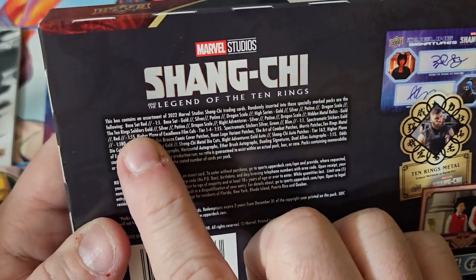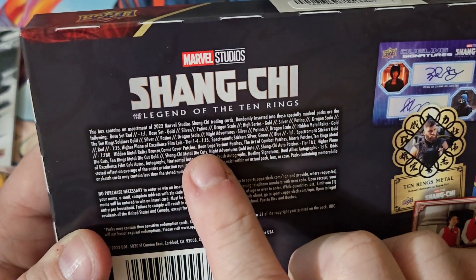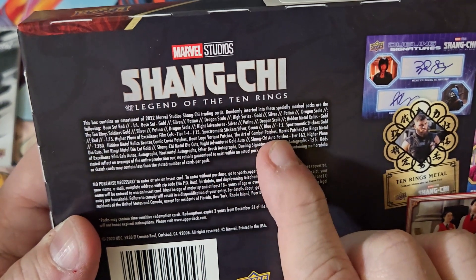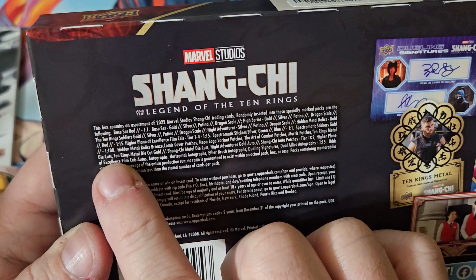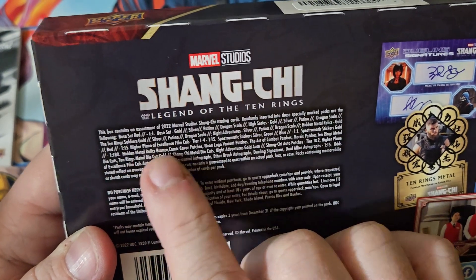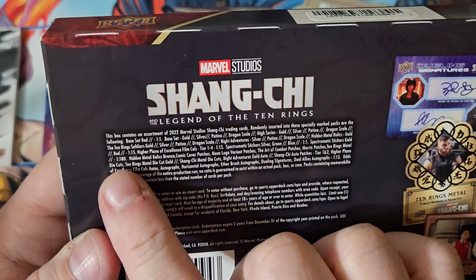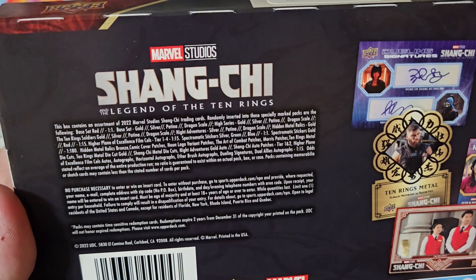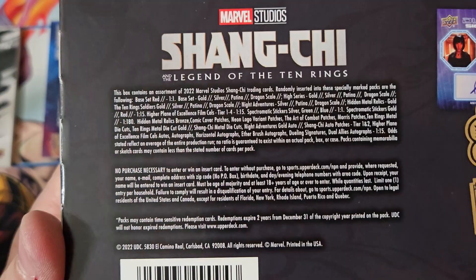We haven't pulled any dual autos. It says spectrum stickers are one per pack. Gold stickers are one in every 180. So evidently there are gold stickers. Hidden metal relics are gold. You can pause the video and look through all of that.